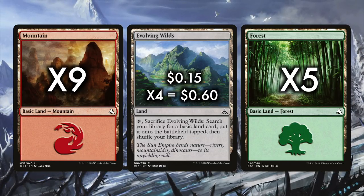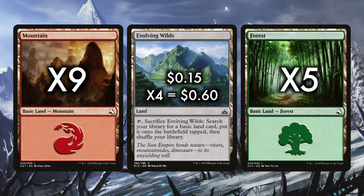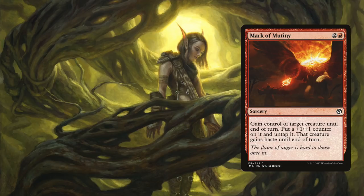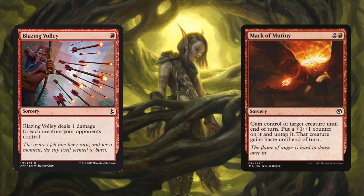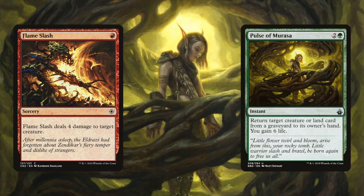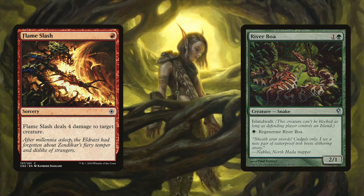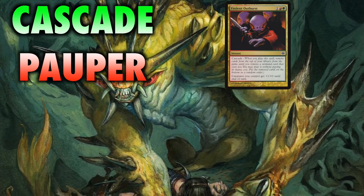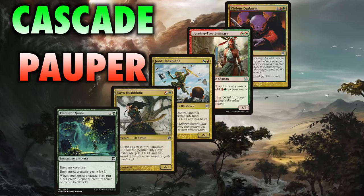Red-Green Cascade Aggro also provides room for improvement. I mentioned a few alternatives already, but feel free to experiment with the main board as well as the sideboard. Here's a sideboard I feel is highly effective: 3 Mark of Mutiny for when you're racing — stealing a key blocker is very nice. 3 Blazing Volley, which will take out tokens even when you cascade into it. 3 Pulse of Murasa to get back key creatures. A pair of Flame Slash for clearing blockers. A pair of River Boa, because you're playing Red-Green Aggro and people playing islands hate the boa. And a pair of Natural State to nuke artifact lands and pesky copies of Journey to Nowhere.